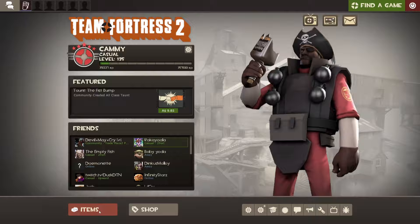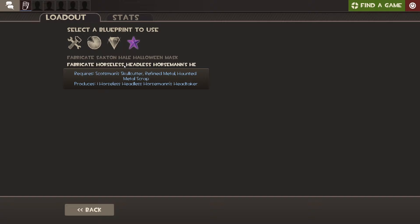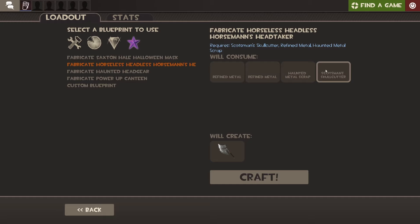Once you have your Unusual Haunted Metal Scrap, go to your Items, then Crafting, then Special, which is the start of Fabricate Horseless Headless Horseman's Head Taker. The recipe requires two refined metals, your Haunted Metal Scrap, and the Scotsman's Skull Cutter.